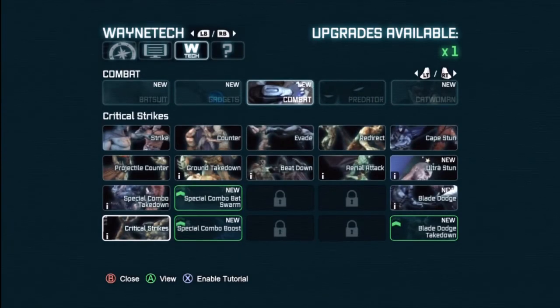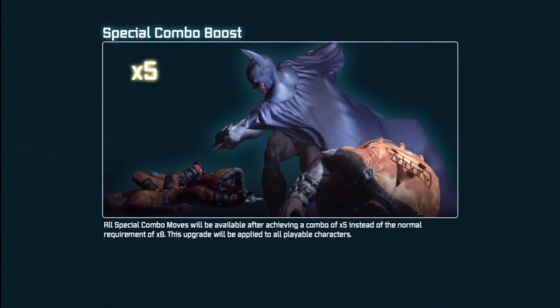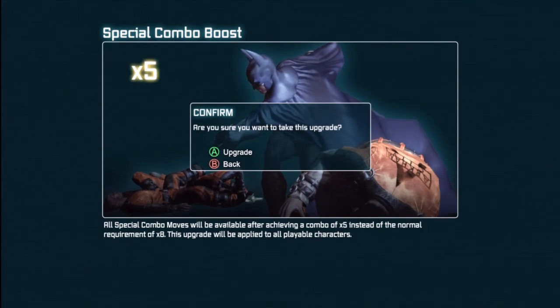So you kind of get two achievement unlocks in this video. You get the one for beating the Mad Hatter's side quest, though I'm not really going to count that as a dedicated Achievement Get. Then there's the Mystery Stalker achievement, which we cover in the last ten minutes or so of the video.